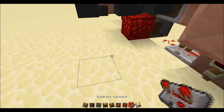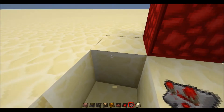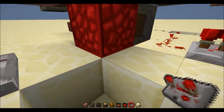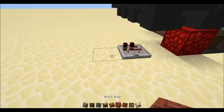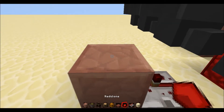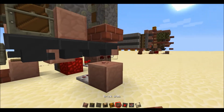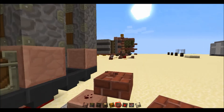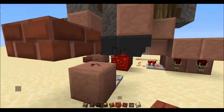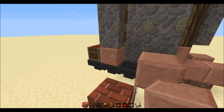Next up, grab yourself a repeater and come down here and place it right there, one block away from your redstone block. Here you want to put a full block and a bit of redstone on top of that. And next to this, you want to place a half slab and come over to where your pistons are.